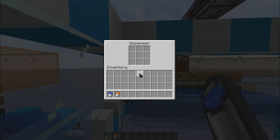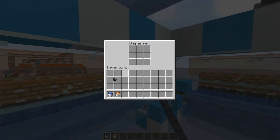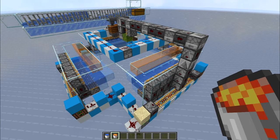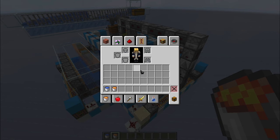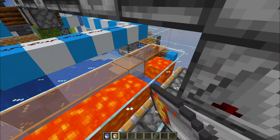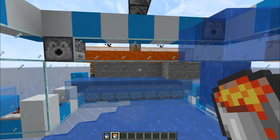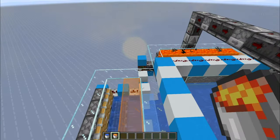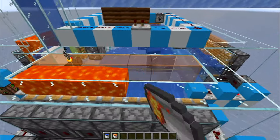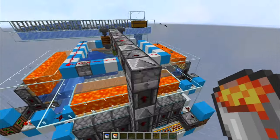For this part of the farm you need to have the farm running. It should not be creating anything now because it doesn't have lava, but this way you can place the lava safely without breaking anything — otherwise you will destroy the water sources if there is no stone being generated.